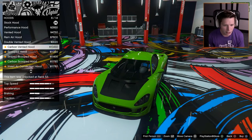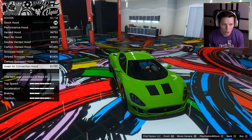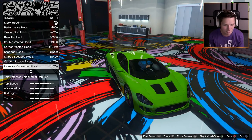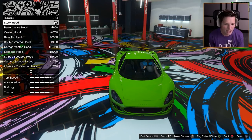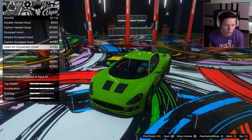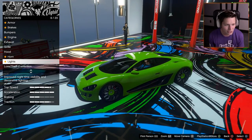For the hood — there are a ton of different vented options. That invert air convection hood looks pretty nice. I like a little bit of carbon in there but not full carbon. I think that looks pretty sexy. That looks good to me.